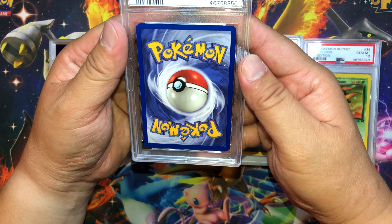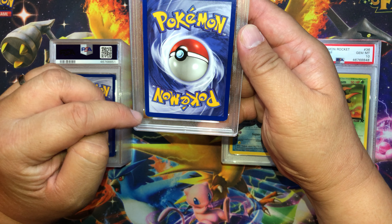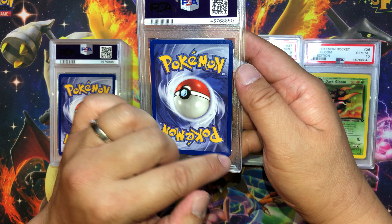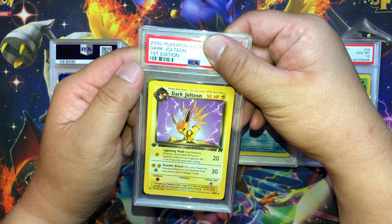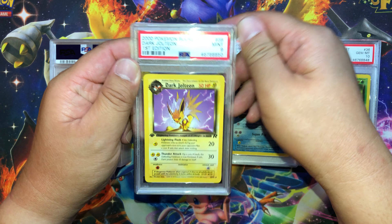Next card — yeah, there's a bunch of whitening on the edges, white on this corner, white on the bottom corner. Dark Jolteon — another Eeveelution. And we got Mint 9.